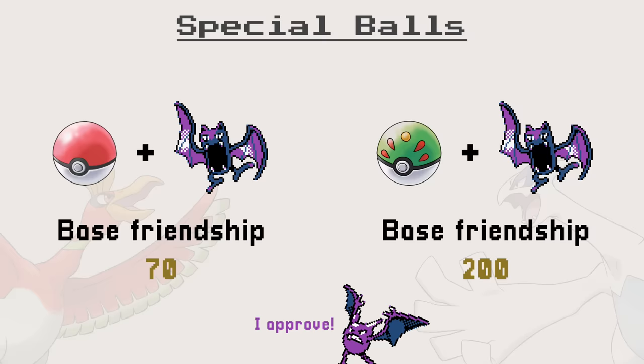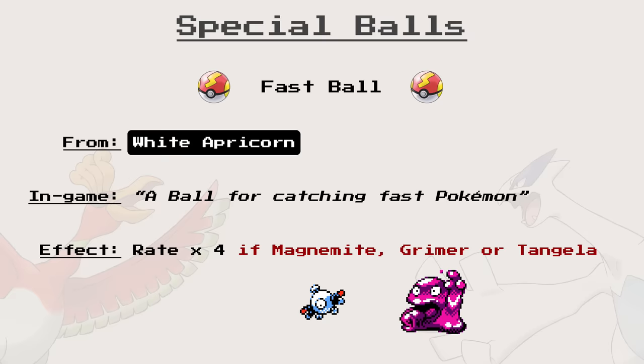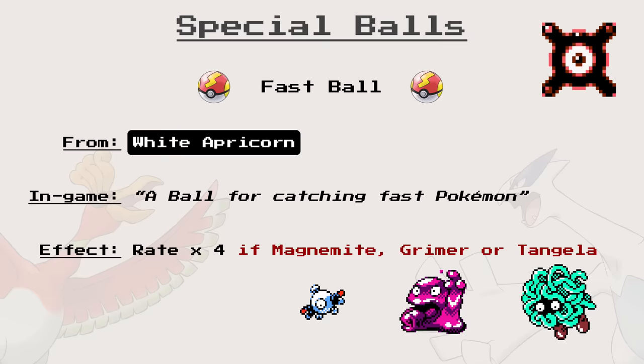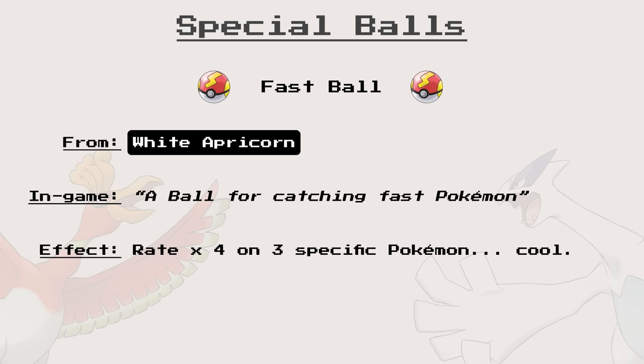So where are the broken balls? Let's look at the Fast Ball, made from white apricorns — a ball for catching fast Pokémon. The Fast Ball multiplies the Catch Rate by 4 if the wild Pokémon is Magnemite, Grimer, and Tangela. How does that even work? Turns out, the ball is supposed to work for all the Pokémon in 3 different flee-rate tables: Pokémon with a 10%, 50%, or 100% chance to flee. Instead, it just works for the first 3 Pokémon from the first table, which happen to be Magnemite, Grimer, and Tangela. A ball that works on 3 out of 251 Pokémon — pretty niche.